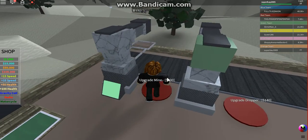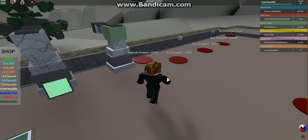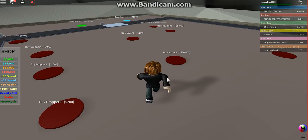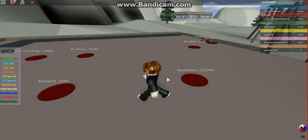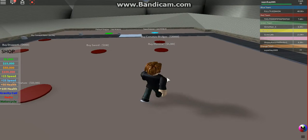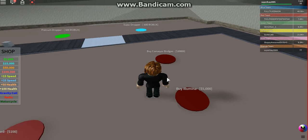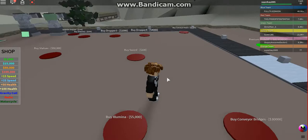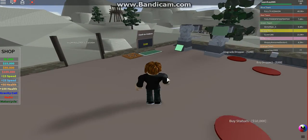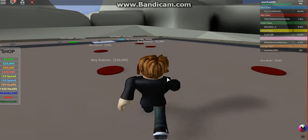We can get this upgrade — mine. That upgrades the dropper. Let's take a look at what we can buy right now: upgrade drop, buy statues, buy sword, walls, colorize them. There's a conveyor bridge for 30,000 — that must be good if it's that expensive. I'm just gonna buy a sword.